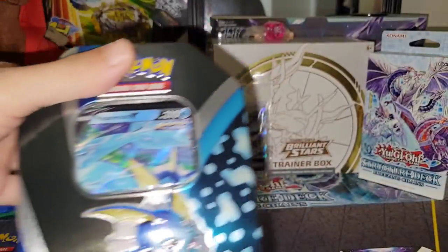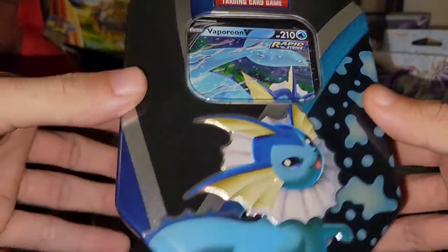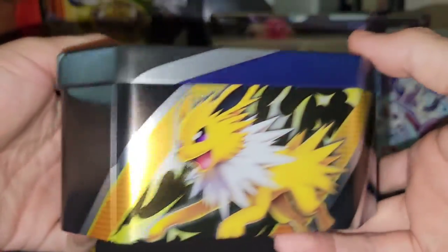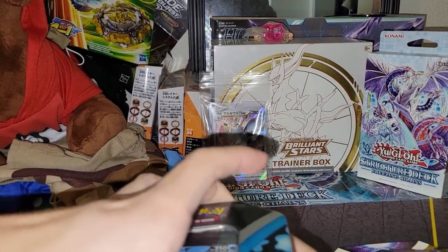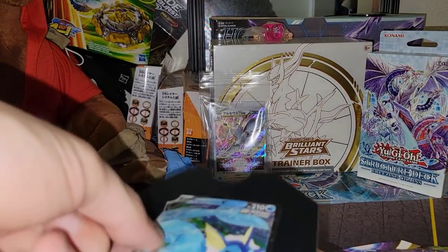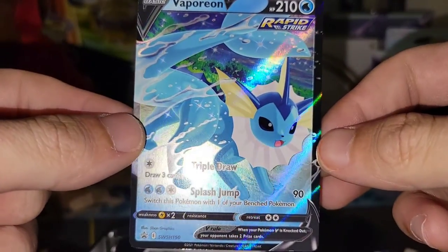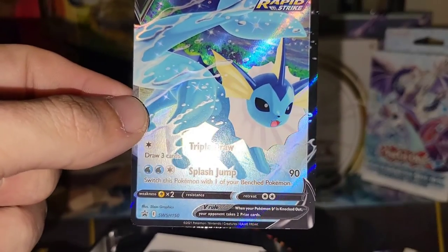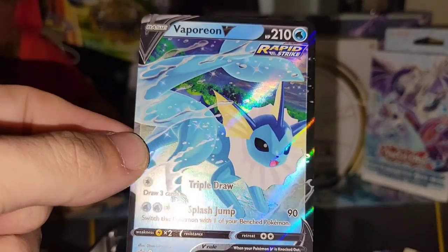There it goes — there's your beautiful tin. Look at that, so clean and fresh. There you are, Vaporeon. Go Vaporeon! Look at that beautiful card. Triple Draw: draw three cards — that's broken. Splash Jump: 90 damage — switch this Pokemon with one of your bench Pokemon. Broken card right here.